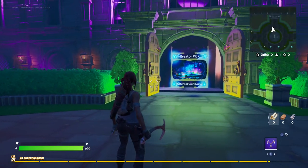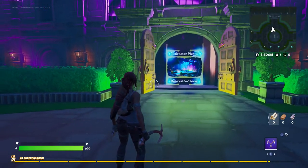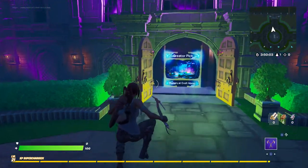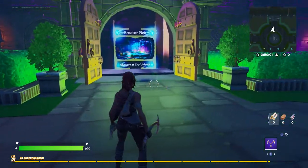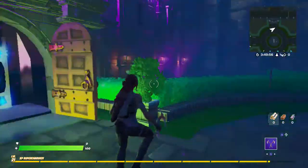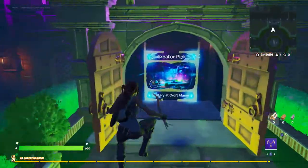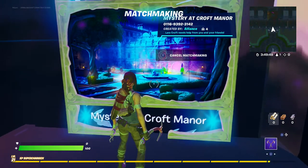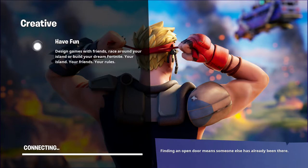Hello everyone and welcome to another Fortnite Creative video. So this Mystery at Croft Manor was on the main page - you just select it from there - but it's not anymore. You've got to go to Creative and go to the mansion place here. If you manage to complete it you will apparently get some sort of spray, and you've got to do it before March 30th. Let's do it - I don't expect it to be too difficult, but we'll see.